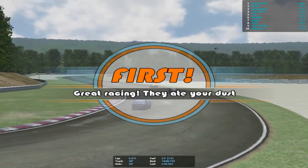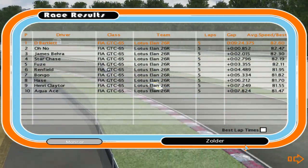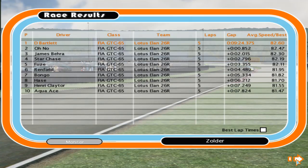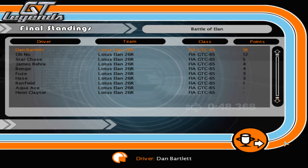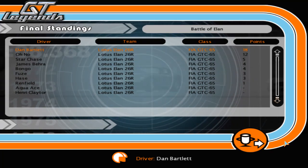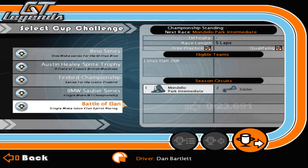I will take that, I will take my bottle of champagne. Great racing — they ate your dust, they did indeed. The top positions: oh no was second, James Bearer third, Star Chase fourth, Fuse and Renfield, Bongo, AS, Henry Claytor and Aqua Ace. It wasn't a huge margin either — second place was 0.8 of a second behind. We get the sweep of the weekend — 18 points. Oh no gets second in the championship with 12, Star Chase finished third one point ahead of James Bearer and Bongo, then Fuse and AS with Renfield, and Aqua Ace and Henry Claytor unfortunately scoring no points. We get another diamond trophy and another £30,000 in the bank — and that is the Elan championship done!